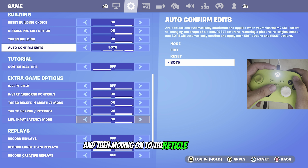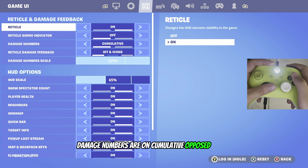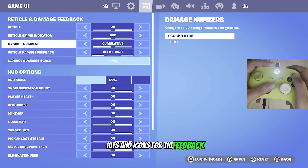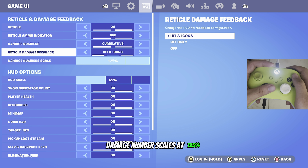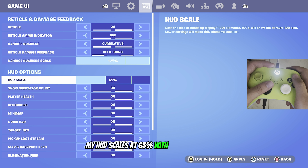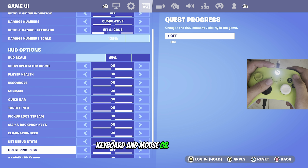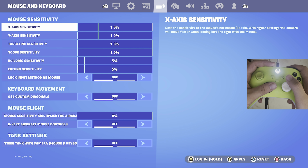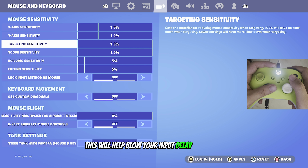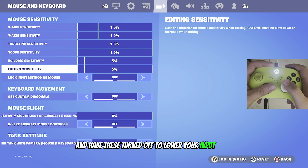For the reticle options, I have my reticle on. Damage numbers are on cumulative rather than list — this adds up all the damage numbers for you. Hits and icons for the feedback. Damage number scale at 125%, HUD scale at 65%. If you don't use keyboard and mouse or gyro settings on PlayStation 5, make sure you have all these turned off to the lowest — this will help lower your input delay even more.